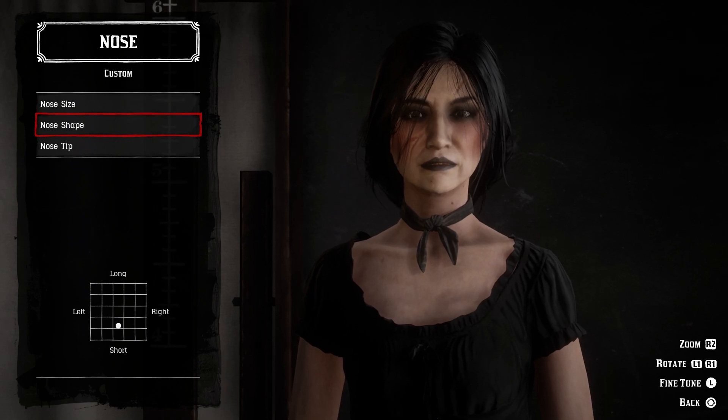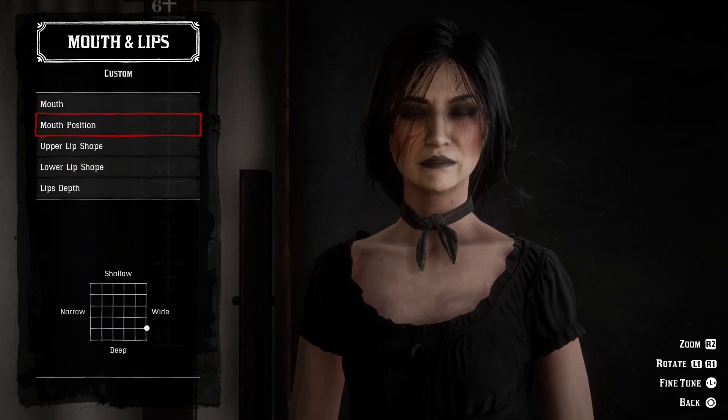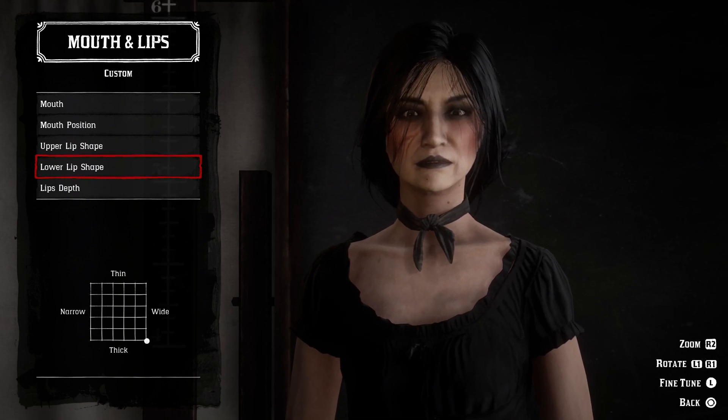I also used a bit of face powder to help smooth out her skin and make her look younger. Her eyes and brows could not be moved any lower, which made her face look long, so I used the exhausted lifestyle option and a blusher to fill in the area between her eyes and mouth.